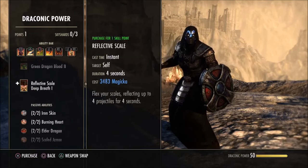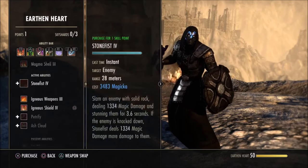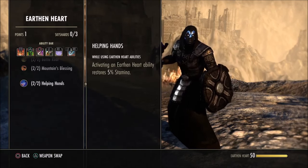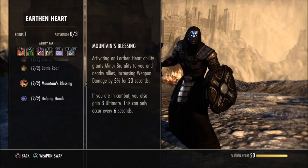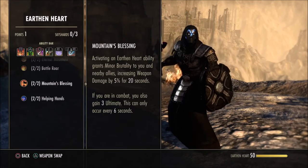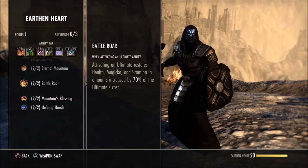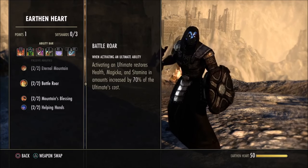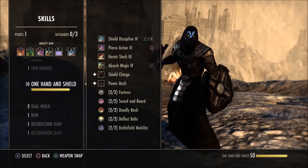Get all the passives for the DK on Draconic Power and Earthen Heart. The most important one is Helping Hands, which gives you stamina back every time you pop Igneous Shields. Another important one gives you ultimate every time you cast Igneous Shields and gives other people minor brutality on a six-second cooldown. Battle Roar is essential — when you pop an ultimate you get resources back, which is how you stay alive.